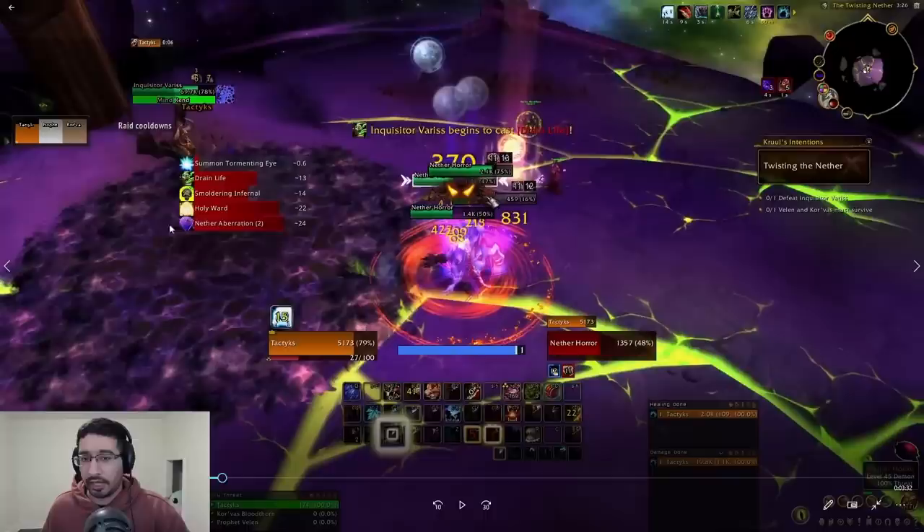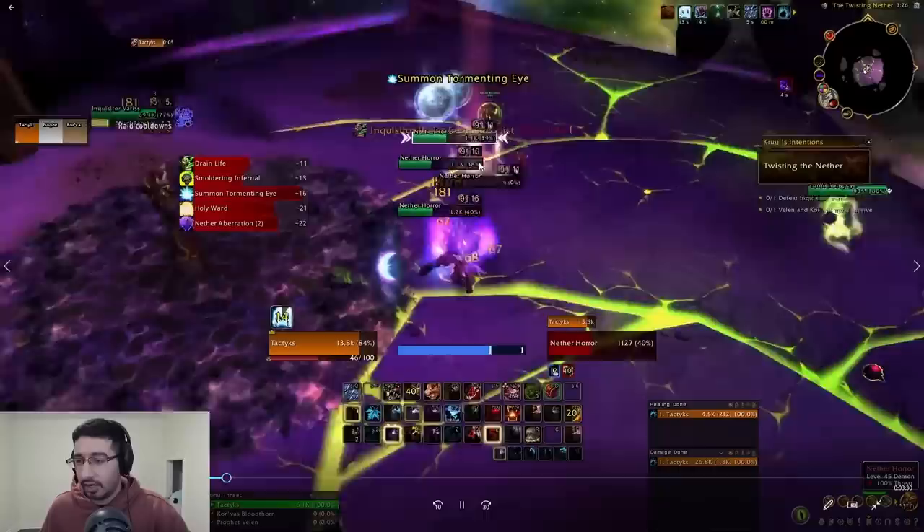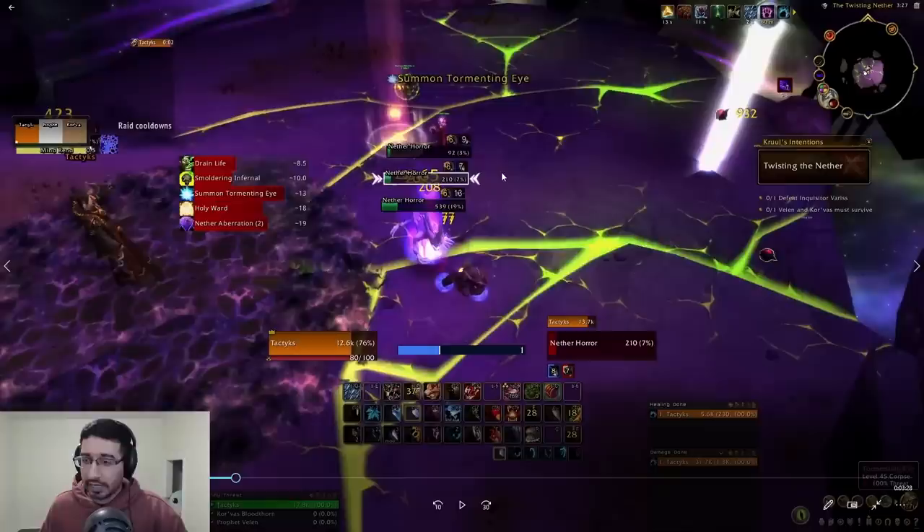As you can see, I got to five stacks of the puddle debuff and I'm just waiting for it to expire before doing more damage to Varus, maintaining my dots on him for consistent damage. The Nether Horror adds are going to spawn around the room — you want to make sure they never get their cast off. They'll begin casting Netherstorm; I'm going to Incapacitating Roar it. Incap Roar will work for literally every single set of these guys because they spawn far enough apart.